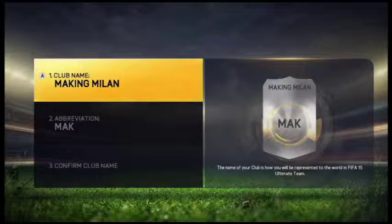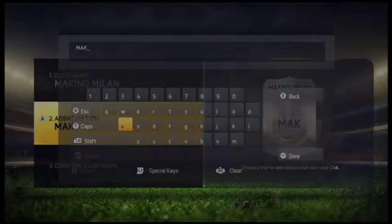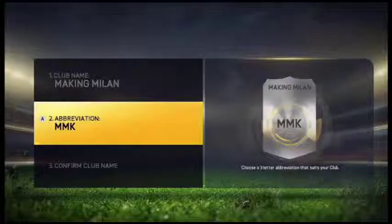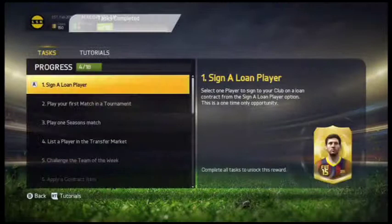Sorry for rambling on - this is post commentary, so after I've recorded all this I'm just watching it while speaking into a microphone and forgetting what I've edited. I've been rambling on for over four minutes. This is where I had a problem - I changed the spelling. I decided to make it Making Milan, changed the abbreviation to RTG - Road to Glory. That sounds better. Road to Glory, because this is a road to glory series.